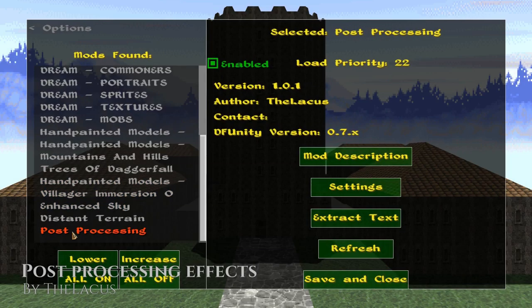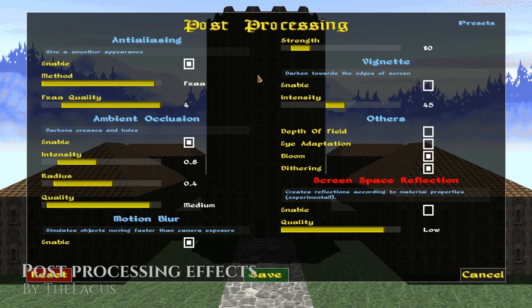While we're on the topic of graphics, I just quickly want to mention the mod Post Processing Effects. You can either set it up as you please, or just download, install, and use the default settings. Either way, your game is going to look a little bit — or even a lot — better.